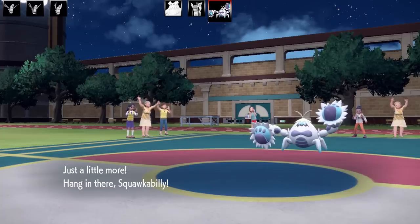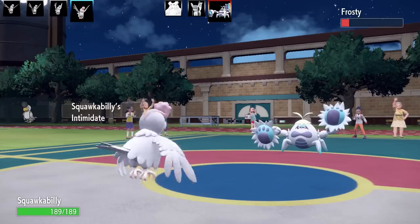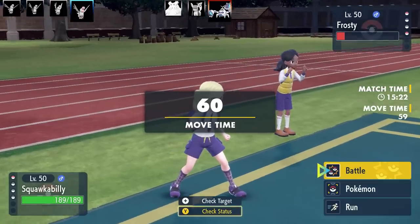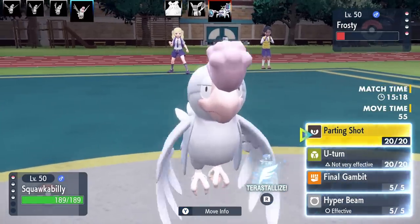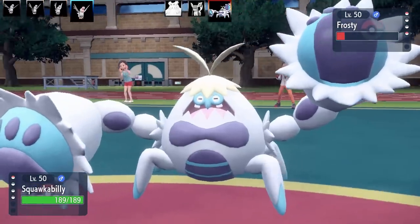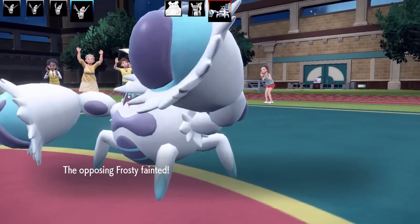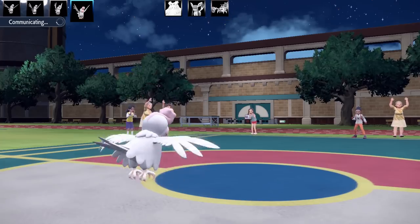I'm in a predicament. This is a Pip Knight special set — an Intimidate Squawkabilly with max HP and max Speed, running Parting Shot, U-turn, Final Gambit, and Hyper Beam, with a Choice Scarf. I'm locked into it so I have to go for Hyper Beam. That takes out the Crabominable. I probably should have sent this one in earlier so I wasn't stuck with it at the end.